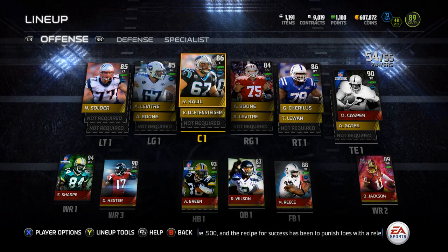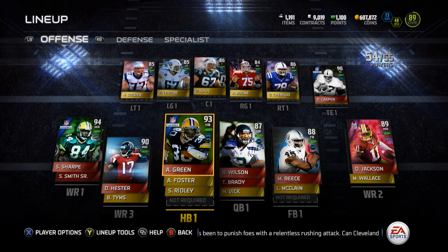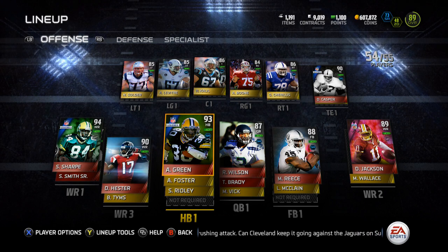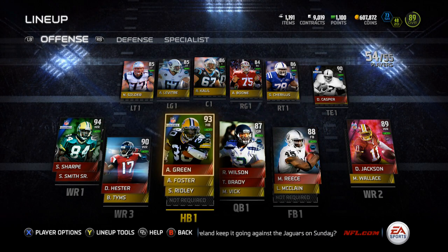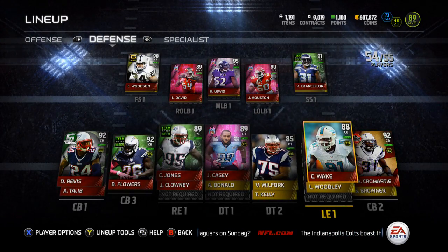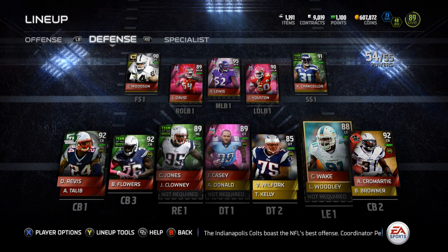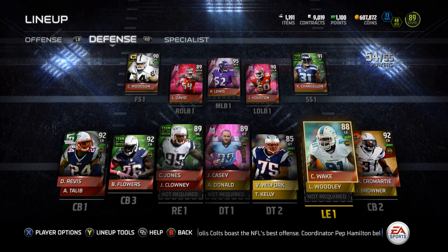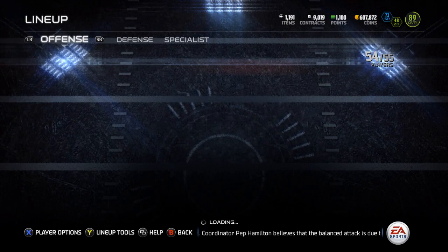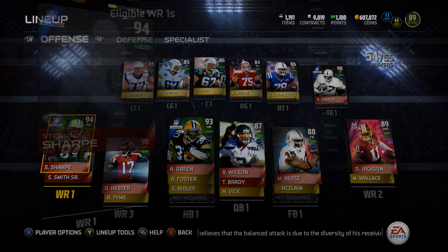Special teams is still the same — still rocking primetime Hester and I'll probably keep that. I pulled all the cards I really wanted this year: the primetime Hester, Revis, and Cromartie. Those are the three cards I really wanted — the 24-hour Revis, flashback Cromartie, and 24-hour primetime Hester.